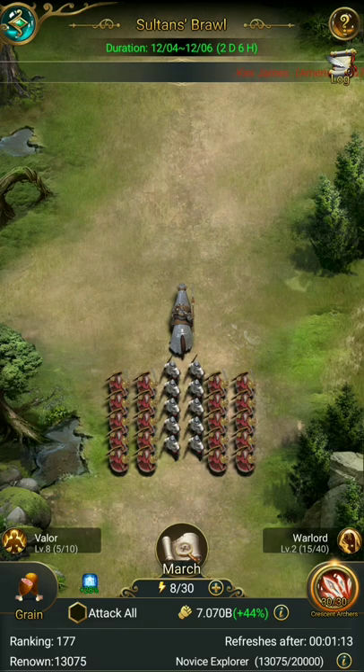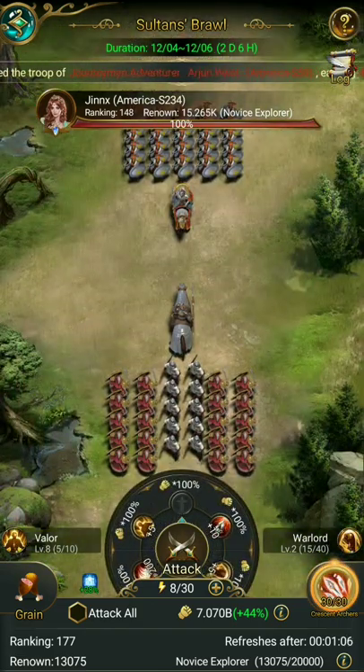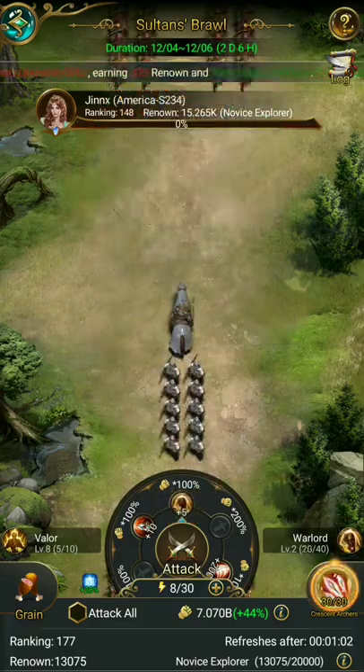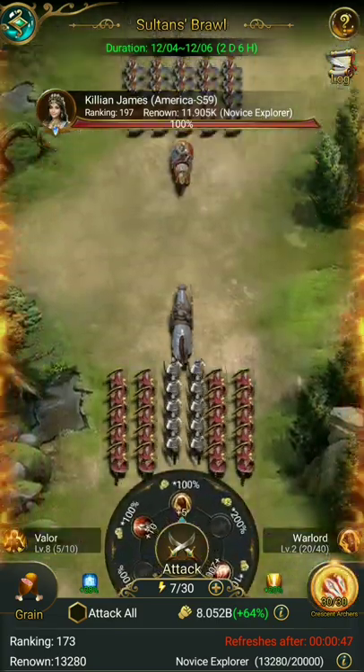Unfortunately I don't have a lot of food in my bank, but I'll show you just the basics. So I'm pressing this march button, then I attack and it rolls, and I get some sort of charge from that little roll. And then I get some renown — they lose some renown and I get some stuff. And then you just do this over and over again.